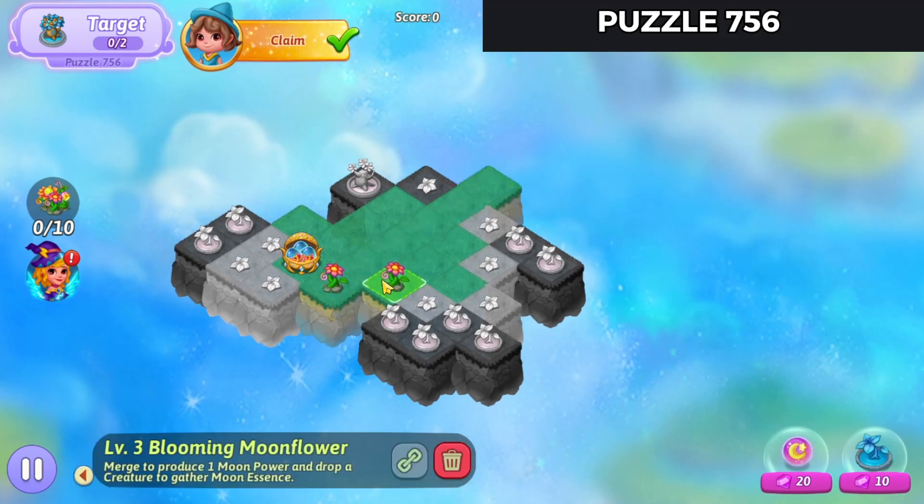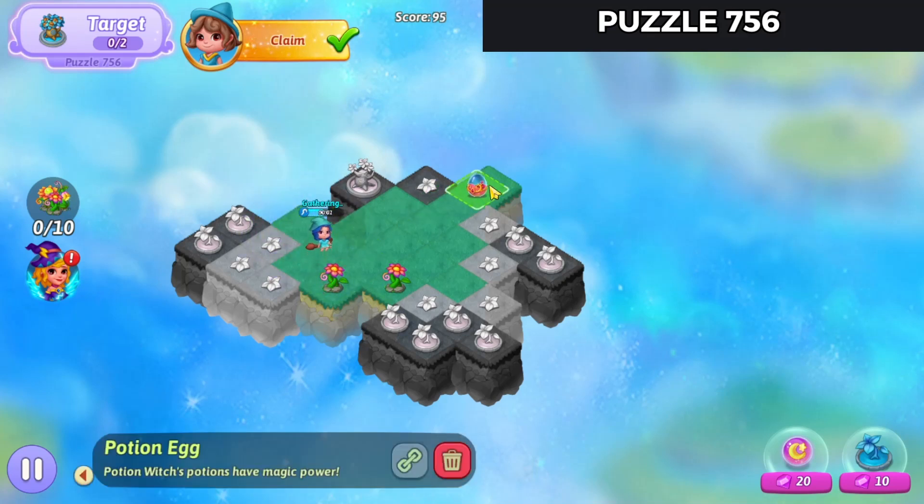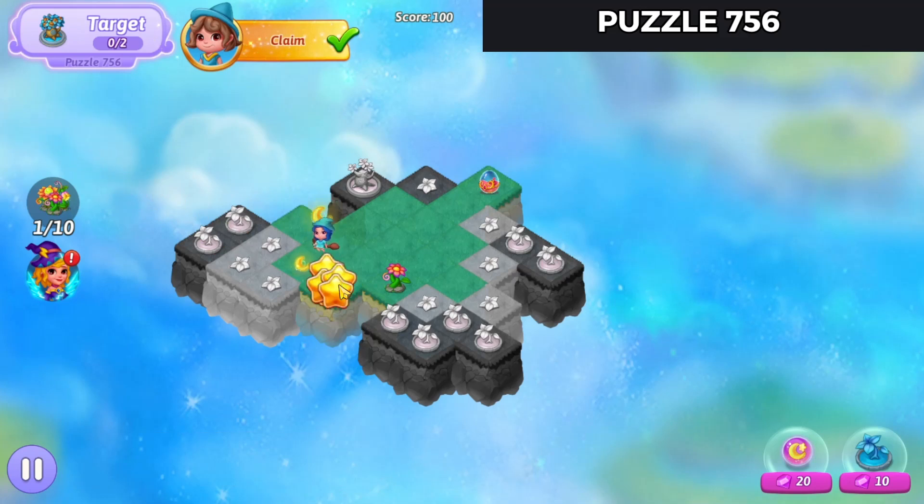We'll bring our two flowers over here. Tap that. And there's one witch. Let's make a nice heal.